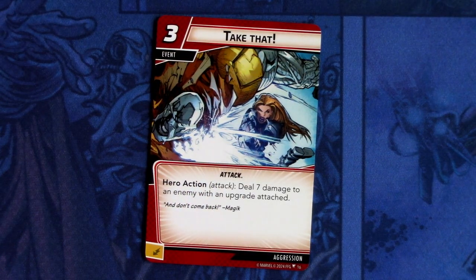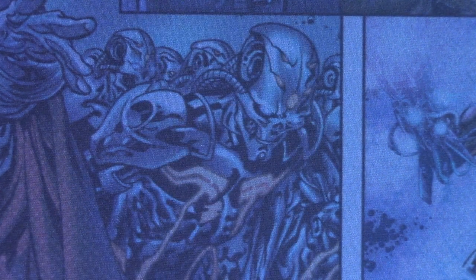Next up we have Take Dat — three copies of this. Take Dat is a three-cost event, attack trait. Hero action attack: deal seven damage to an enemy with an upgrade attached. It can be committed as an energy resource. Three cost is high, and seven damage is decent but you must have an attachment on the enemy to play this — keep that in mind when using this card.